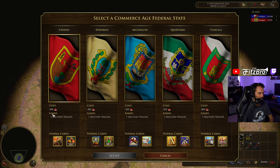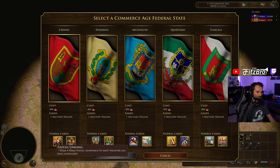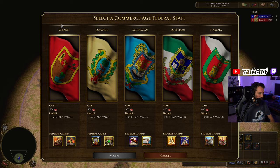From left to right — Chiapas. All of these give you one military wagon; you can put down a stable or a barracks. The federal card Chiapas gives you ships four Maya Hulken javelineers for each Hacienda you have constructed. Early game, you're probably not making too many Haciendas — they're rather expensive at 600 wood — so I'm not sure this card is very useful until late game. The other card makes all existing and newly constructed Haciendas spawn Maya Crops containing 350 food, but you'd have to compare this to just sending a resource shipment instead. Pretty unimpressed by the Chiapas age-up option.